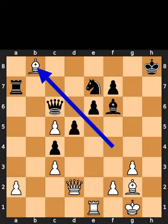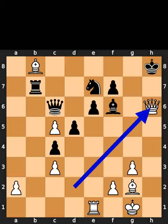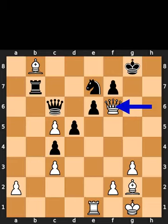White plays bishop to h6, check. Black plays bishop to b8. Black plays rook to b7. White plays queen to h6, check. Black plays king to g8. Black takes the bishop on f6 using the queen.